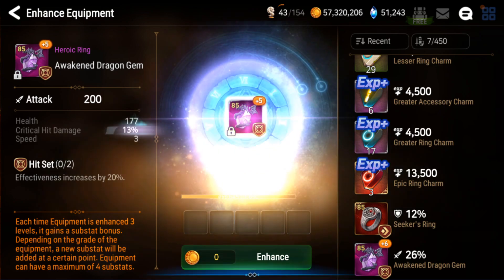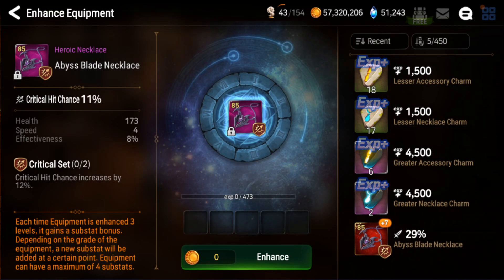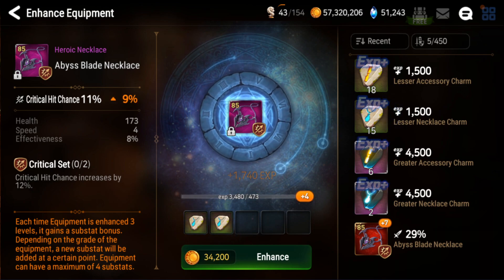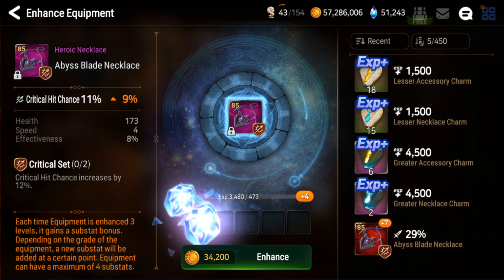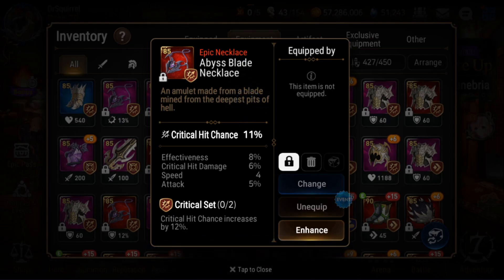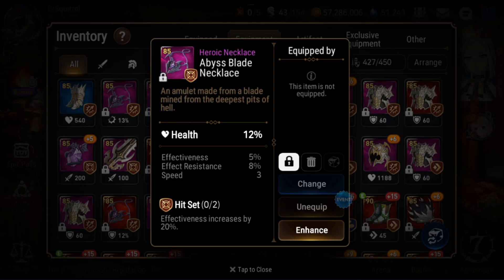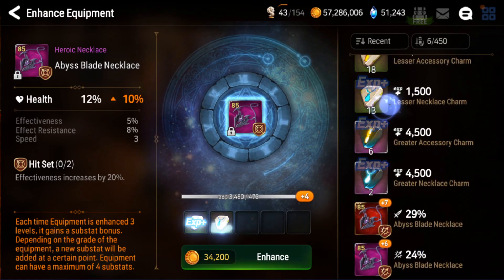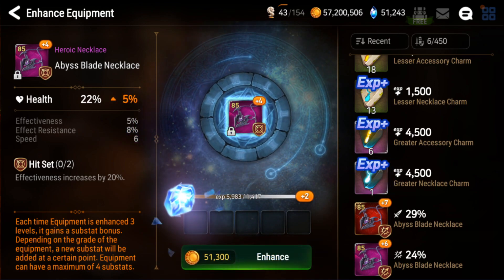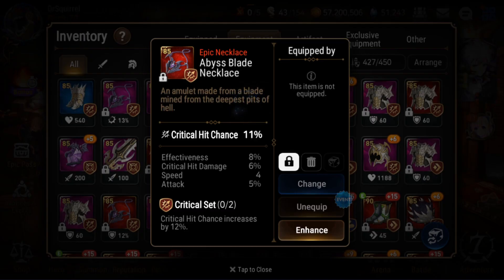Speed — nope. So far nothing remotely usable. This one actually looks real nice — crit chance on crit set, with four speed and effectiveness, all stats you could use on Flitica or Cerise, but it needs to go into speed. Nope — it did one but flat on the other one. This one is a beautiful piece, and this one's a beautiful piece too. This one is not, so let's do this one first. Oh, three speed — nope, now it's garbage.